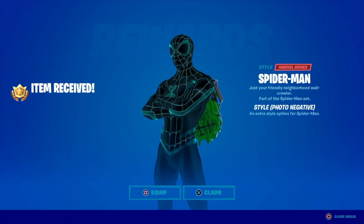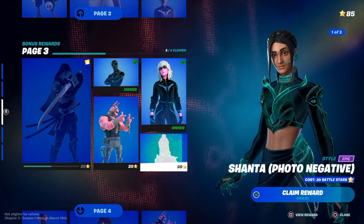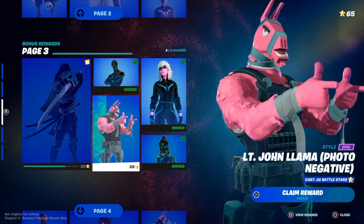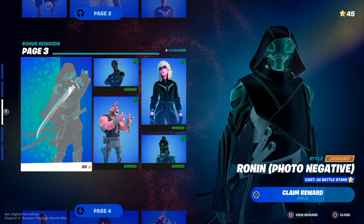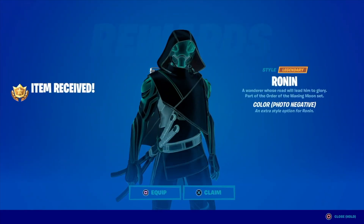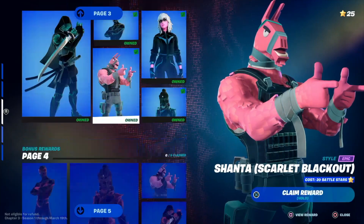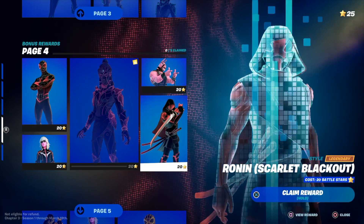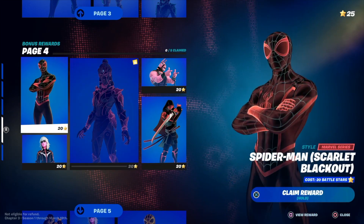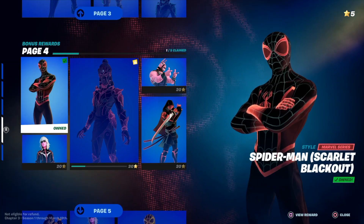I'm gonna do that first and go into claim. Same goes with this guy right here — I can also claim it. I'm gonna claim this style as well, which I really like. Claim. Finally I have unlocked this guy, which looks awesome with this style. We've now run through three pages of bonus rewards. In page four there's only one thing I could claim because I only have 25 battle stars, so in this case I'm gonna claim Spider-Man.